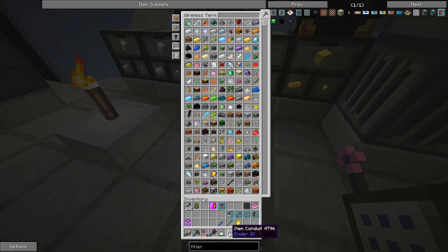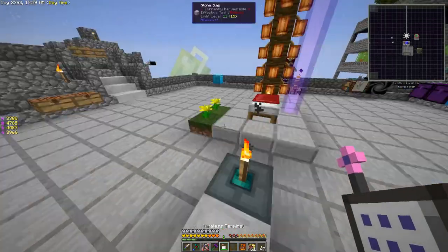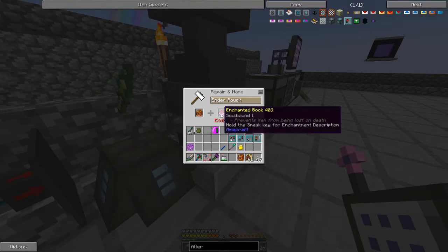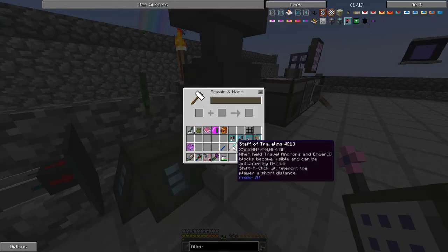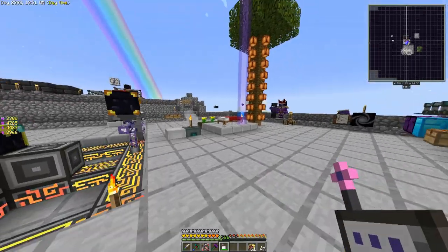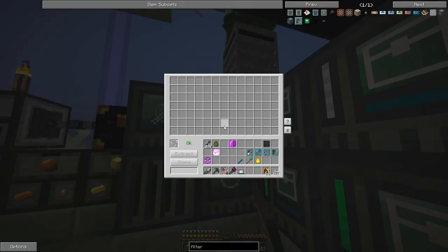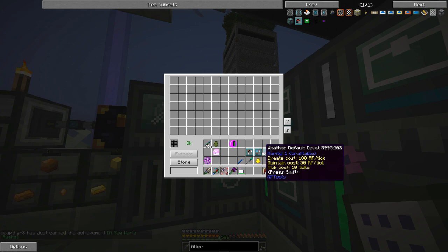Let's put that away. Now I need to go over here and soulbound this item — it's going to take six levels. Let's grab enough, probably more than enough. We'll store the rest. Now we're going to build a dimlet — and we got an achievement! In this pack, Bacon Donut has set all dimensions to void, so even with standard terrain dimlets we wouldn't get any actual terrain. We have to use features to get the materials we want.